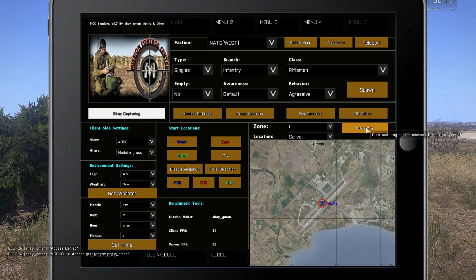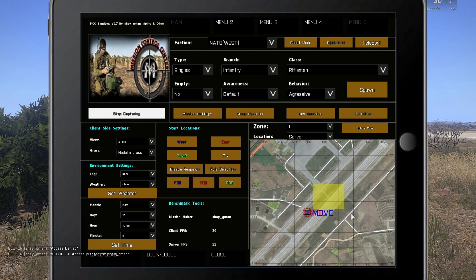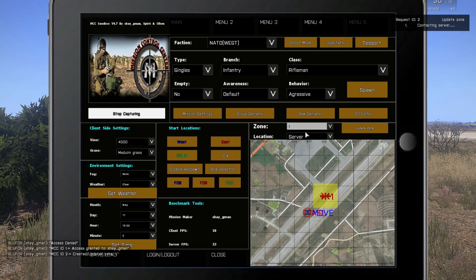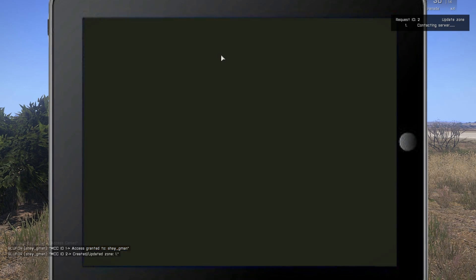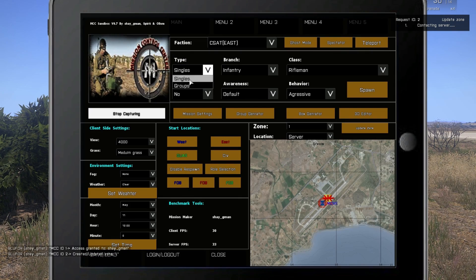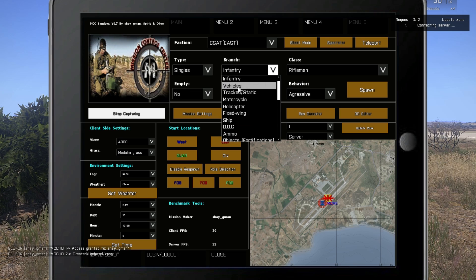Now I'm going to log in. Once logged in, my name will be shown over here. Let's create our first zone — I press Update Zone and drag to create it. This is zone number one on this MCC support add-on, and you can change faction from here as you can see.